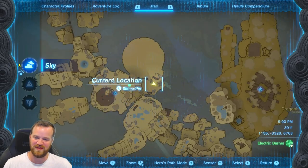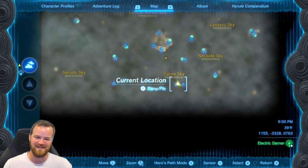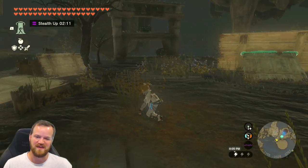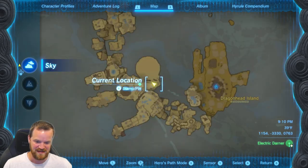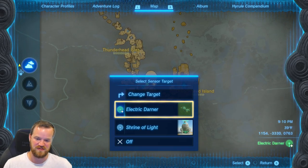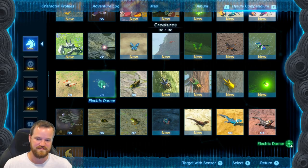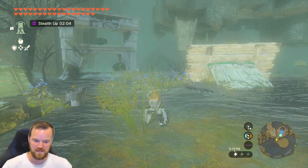The location I found was right here on the Thunderhead Isles. Are there any more around here? I connected it to my compendium sensor. The way you do that: press minus, then press Y for your sensor, and then you can change the target and select electric darner. That's how you do it — three of them!